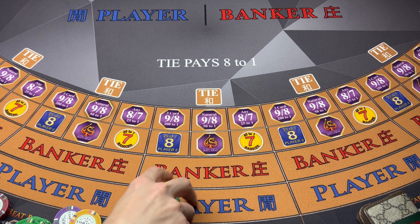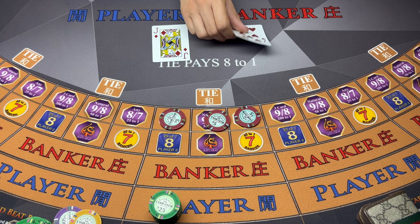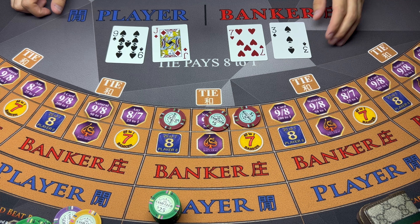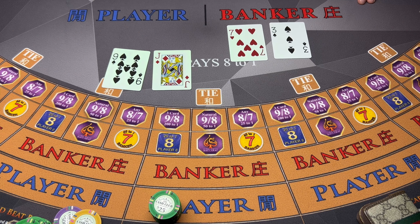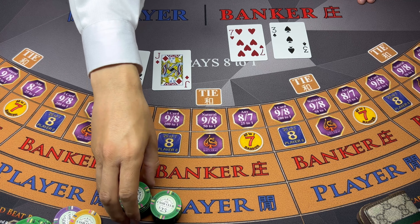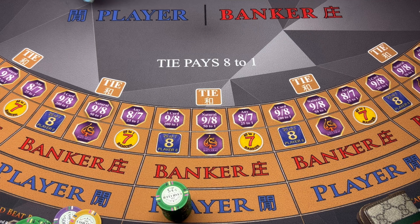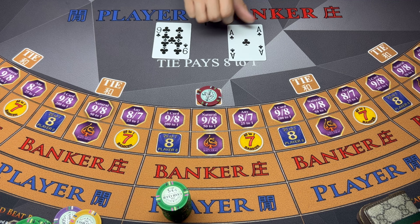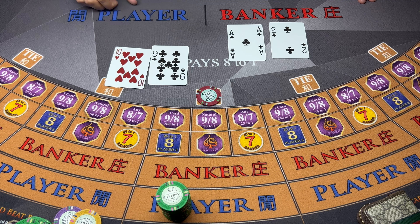Let's go $200 on the player this time and cover these side bets. Natural nine - player wins. Okay, we're gonna double this up for $400. We're gonna do a big guy and we're gonna cover the tie. Come on monkey, hit it! Natural nine - player wins again.